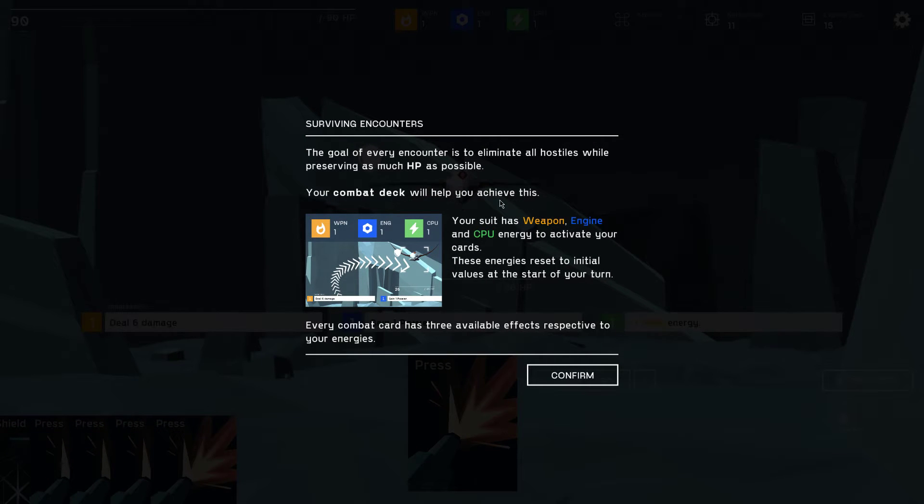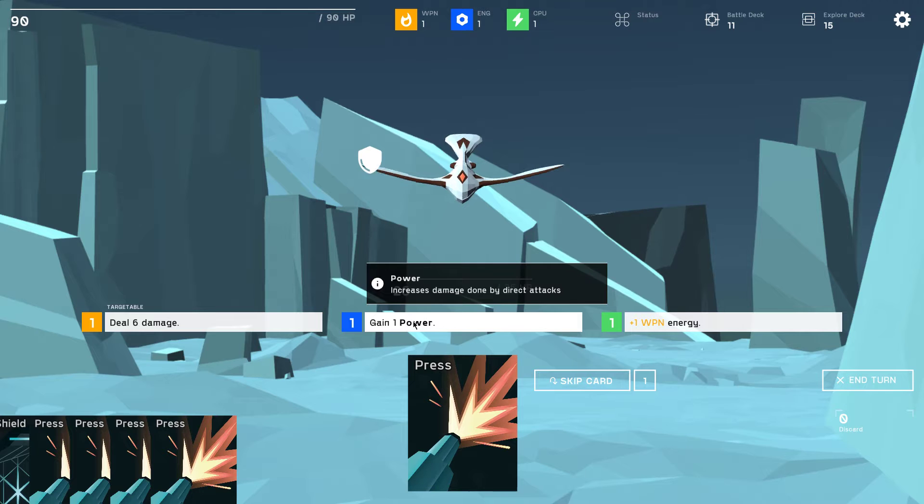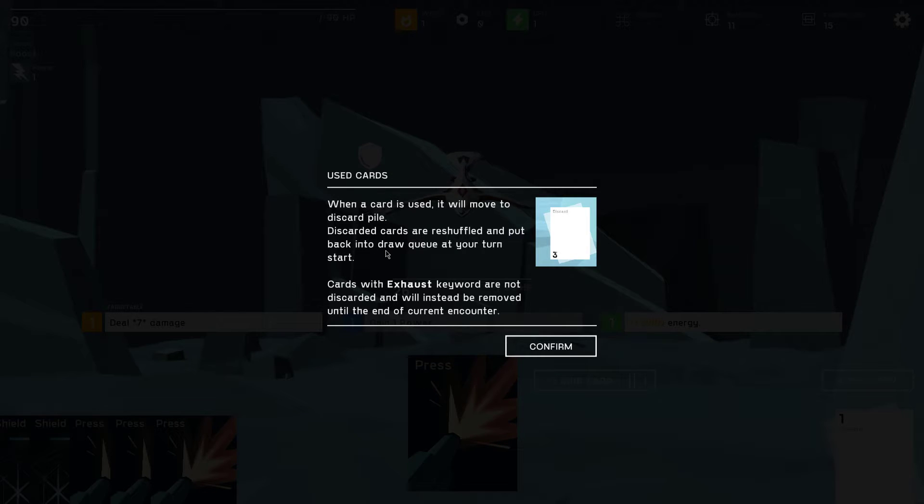Text tutorials — I kind of hate them but they're not too long. The goal of every encounter is to eliminate all hostiles, preserving as much HP as possible. Your combat deck will help you achieve this. Your suit uses weapon, engine, and CPU energy to activate cards — these energies reset at the start of your turn. Every combat card has three available effects respective to your energies. When a card is used it moves to a discard pile; discarded cards are reshuffled and put back into a draw queue.